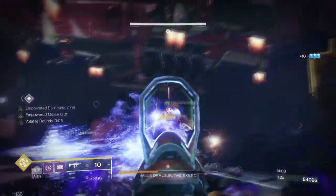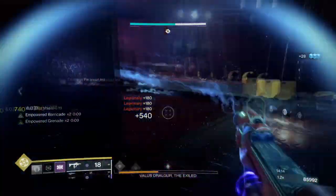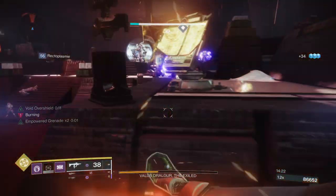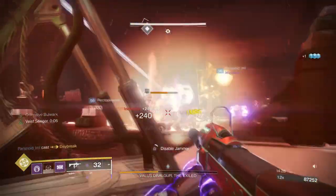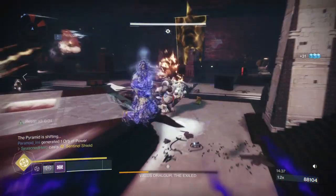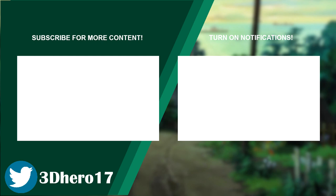The build performs well across all content and has high survivability if you plan to tackle challenging content solo. As a final adjustment, I'd recommend getting your Resilience as high as possible, since compared to everything else this stat cooldowns noticeably faster — aim for 70 at best and you'll be well covered. Void 3.0 has made using this exotic a lot of fun for endless ability uptime, and I cannot wait to see how Arc and Solar 3.0 come out in the near future. If you enjoyed the video, please leave a like, subscribe, and follow me on Twitter to keep up to date with new changes. Thanks for stopping by and I'll see you in the next one.